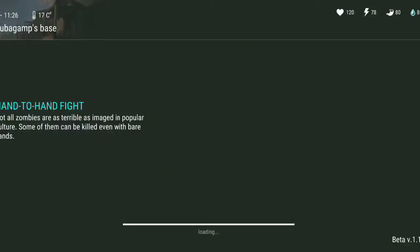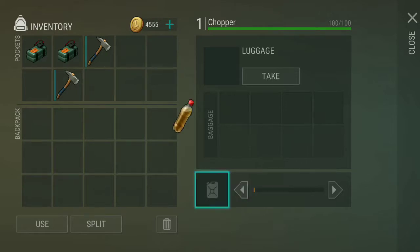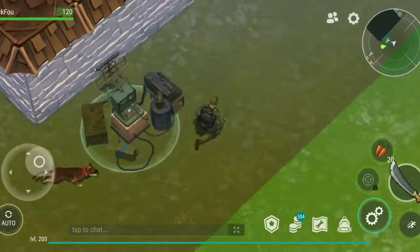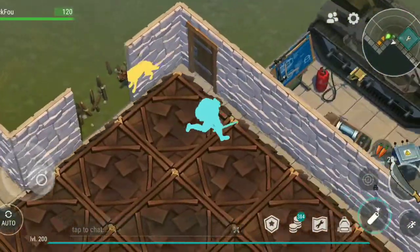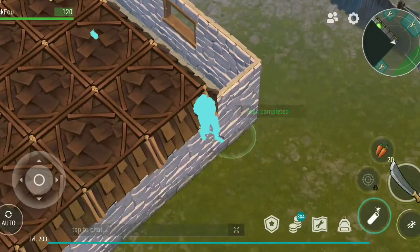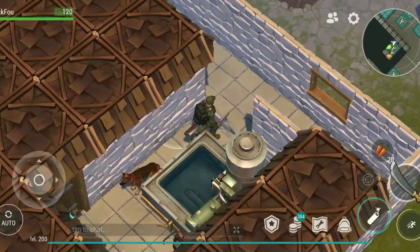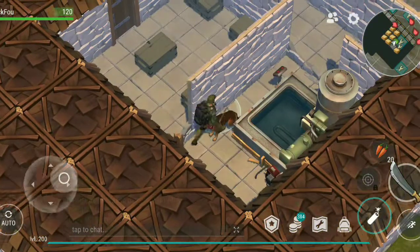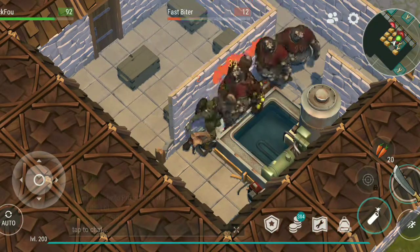What up guys, so we're going to Bugga Bump's base. As you can see, this is a 2C4 raid. I think it's an okay raid, not the best. Check it out — this is a medkit raid with an engine, you can see it right there next to the acid bat.